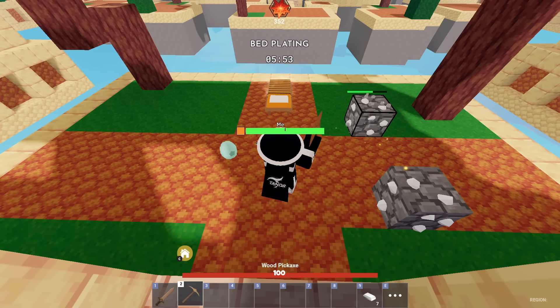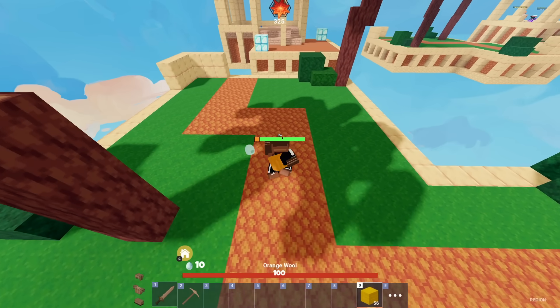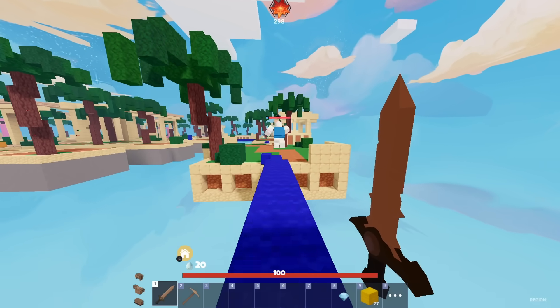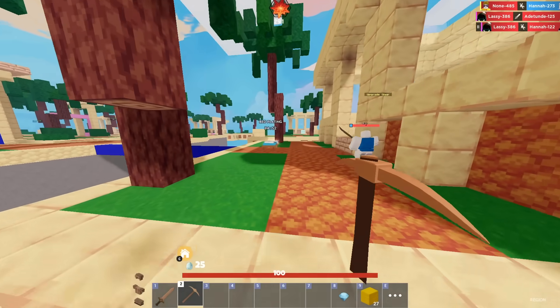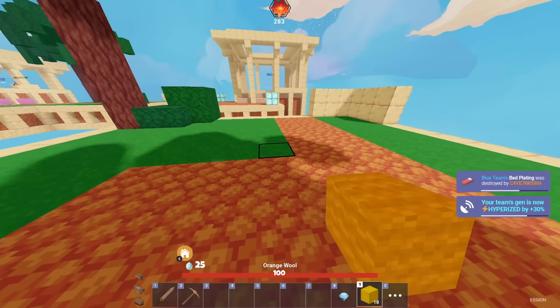Let me know down in the comments which blessing you guys think is the best. We need to go get the iron error, and I don't think my team's going to do that. He just cancelled his home teleport and he's just going to run away with the diamonds. We're just going to chase him down. We may as well improve our iron generator speed by getting the bed plate in while we're here.